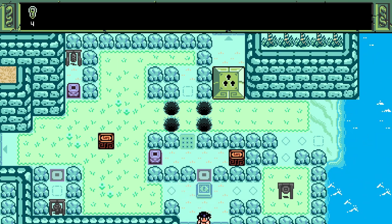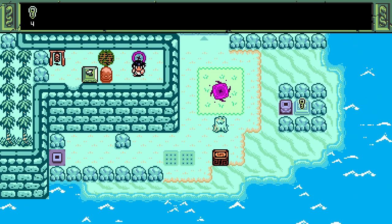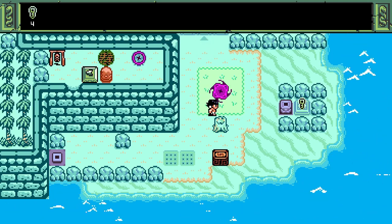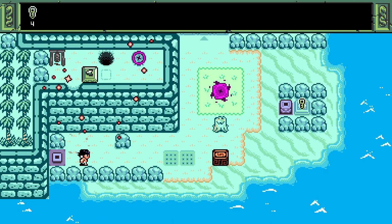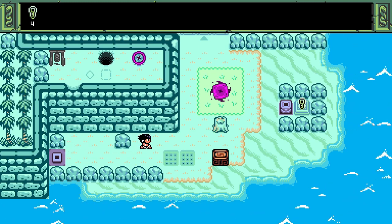Isles of Sea and Sky is a top-down puzzle game with an 8-bit feel. While the aesthetics recall any number of action-adventure games, most notably the Game Boy Color Zelda titles, this one is purely about its puzzles. There's no combat to speak of — you're just trying to master the puzzle on each screen.